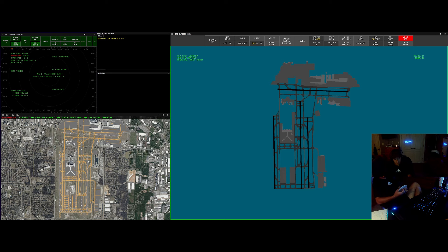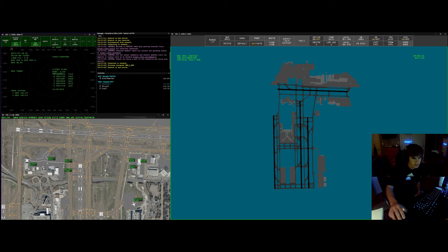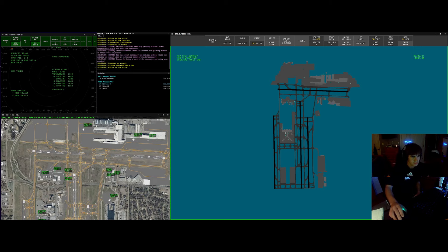Then we'll hit IFR real quick, and that'll prepare us to actually start moving those aircraft that we just cleared. So once we go through everything and you feel good with the terminology, we'll go ahead and start discussing how to actually do ground movements as a ground controller. Alright, I'll go ahead and give you your briefing and then we can just start getting into it.